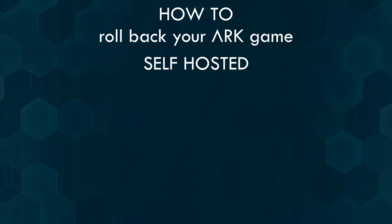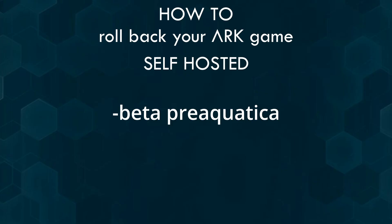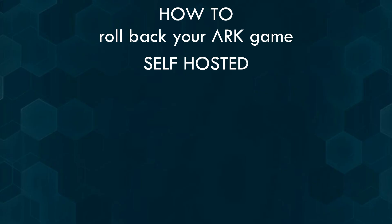Self-hosted: if you're self-hosting the server, you will have to roll back your server via this command. I also put the command into the description, and then you start your server by adding this to your command line. If you already started the server with Aquatica and the save file is already corrupted, make sure to roll back to the latest save before the update.